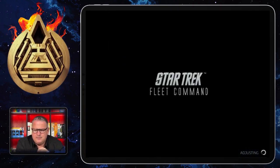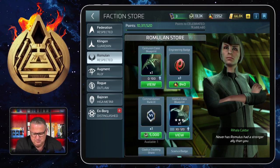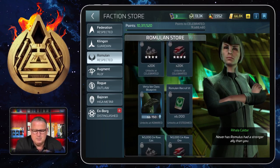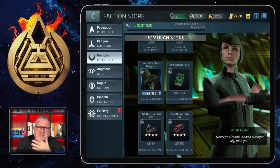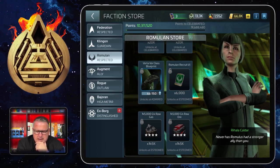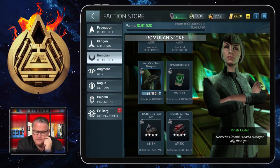One way to get blueprints is through the faction store. Going to the Romulans — they're a bit down at the moment so I can't get them that way right now, but I already have the Vortavor. Once you reach the Admired reputation level — I think it's around 50 million — you can get Vortavor class blueprints from the faction store. But you also need a level 41 shipyard to build it, so before that you cannot build the Vortavor.